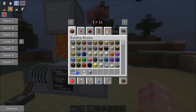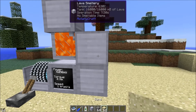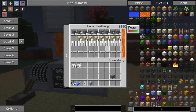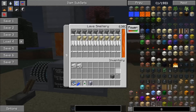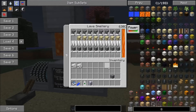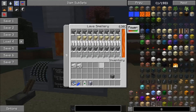I'm curious whether you can smelt multiple types of items at the same time. Let's throw some cobblestone up here and some sand down here — and yes, you can totally smelt multiple types of items in the same Lava Smeltry at the same time, which is another awesome use for this machine.